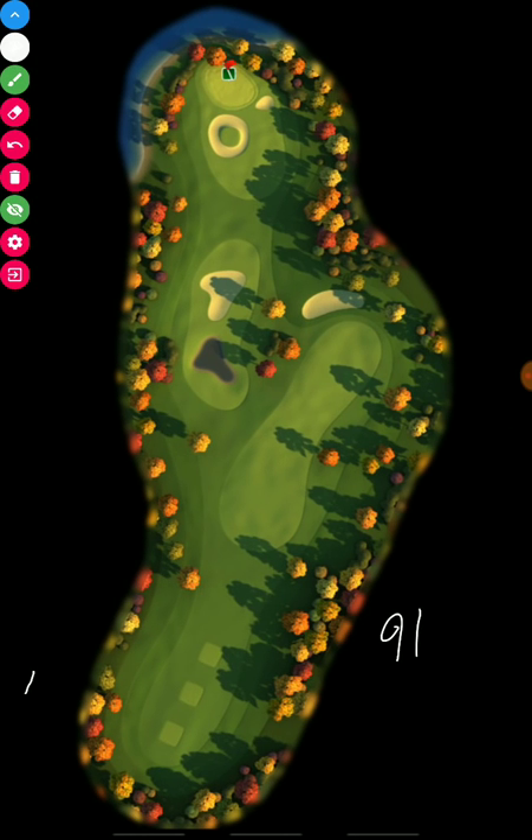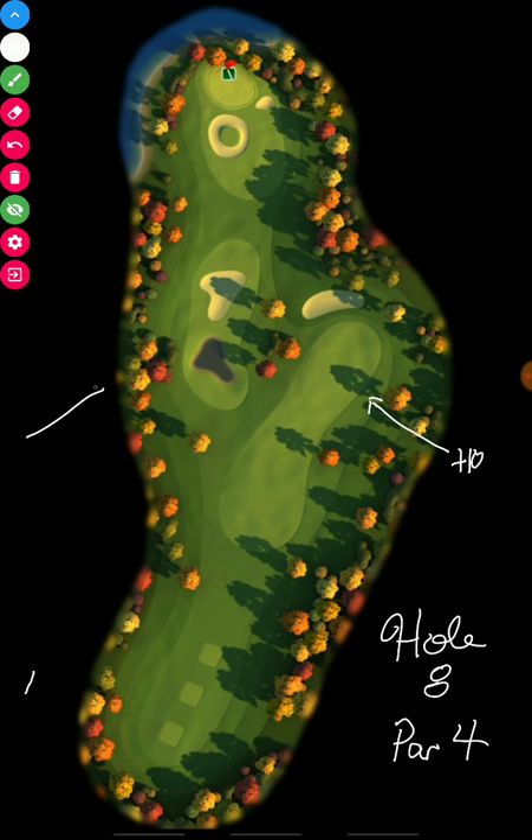Hole number 8 is next, a par 4. It depends on which way you play it. If you play to the right side, it's plus 10%. If you play to the left side, it's plus 20%. So it depends on what drive you want to make — play it safe and conservative to the right side, which may depend totally on wind direction, or play it more risky to the left side and possibly put yourself up near the green for your second shot.